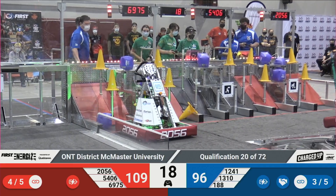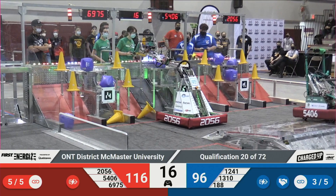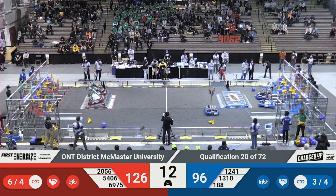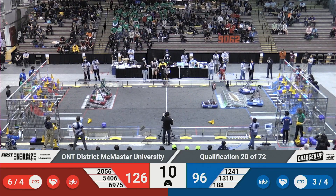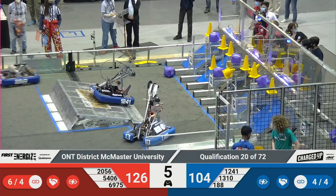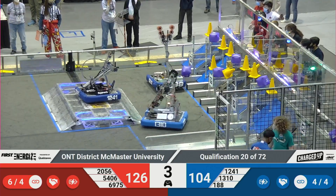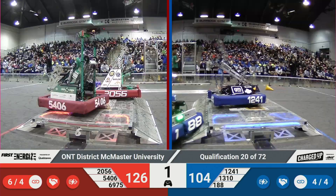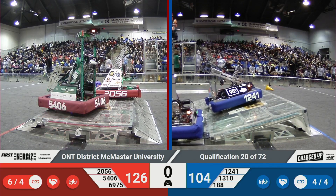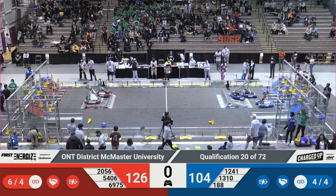Here comes Celtex with the charge station — they're waiting for their partners. 188 drops their cube off and makes their way to center field. 12.41, 13.10 getting lined up with the charge station. Red Alliance has it figured out and they're up. 12.41 is up, 188 trying to get up. 13.10 — no other Blue Alliance robots could join. 12.41, we'll see what that does to the final score.